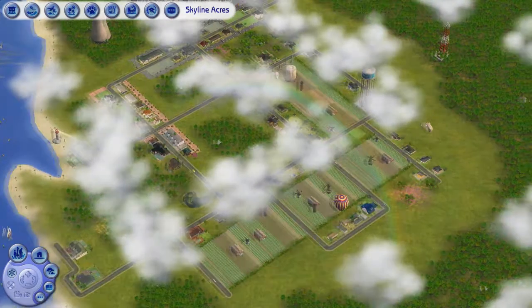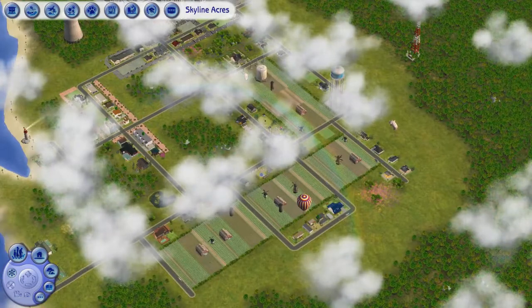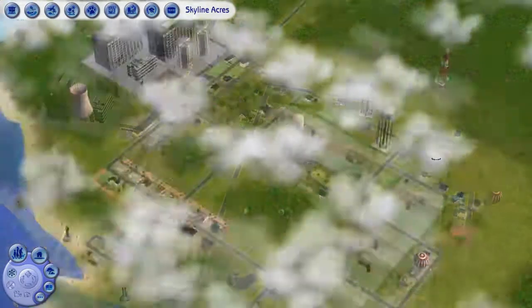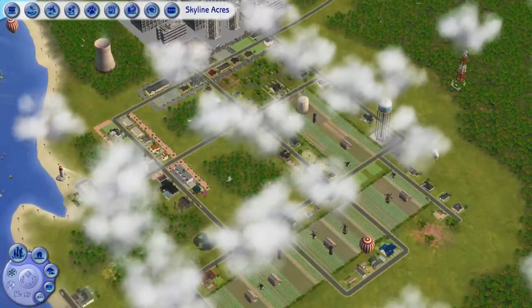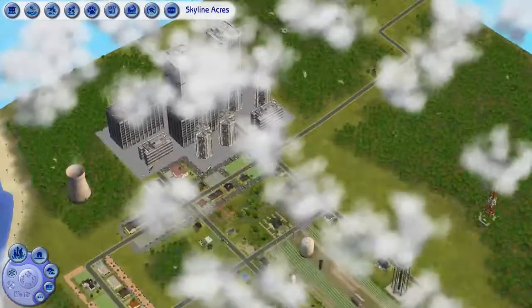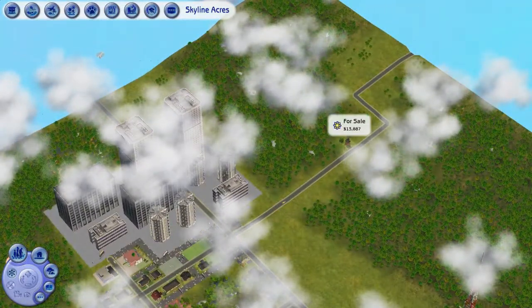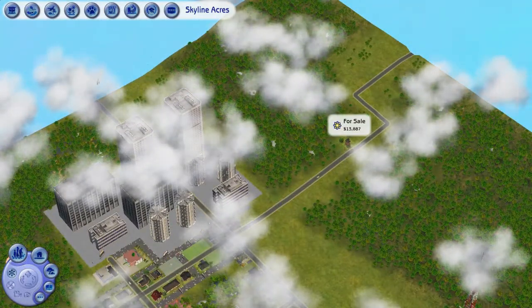So the neighborhood is Skyline Acres. This is the Driftwood template, and I do have a camera mod so we can see more of it. Because of the camera mod I'm able to access this little area — we have a little bit of an abandoned shed back here.